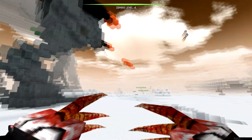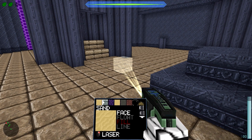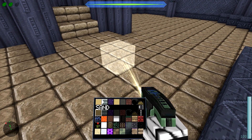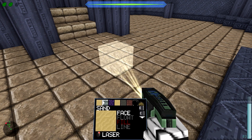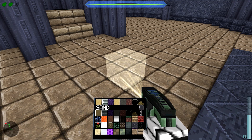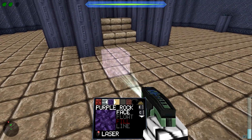I'll show you the building feature right here. I have the building gun but I can't use it - I think it's disabled. You can pick different materials like sand and do different stuff in building mode. It also doubles as a weapon, so if you do pick it, it can function as a laser weapon.